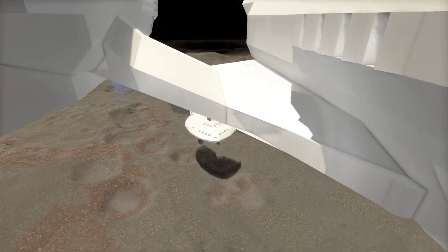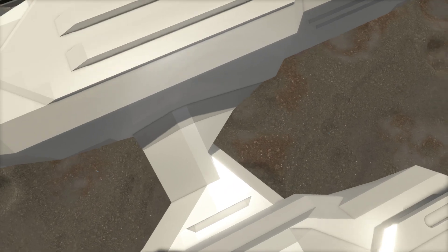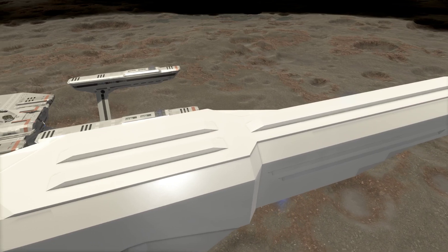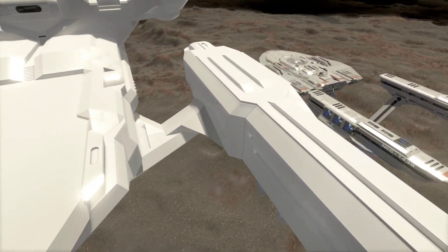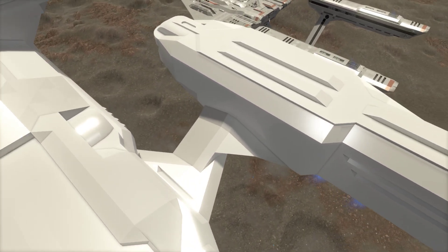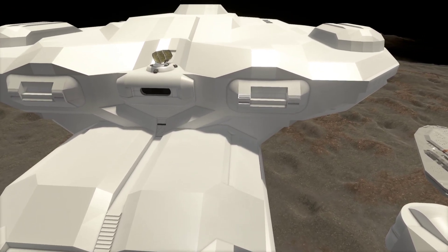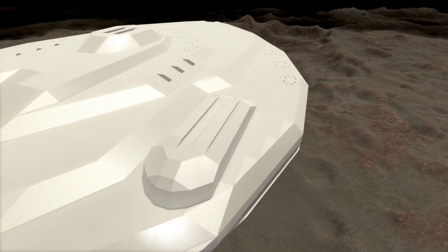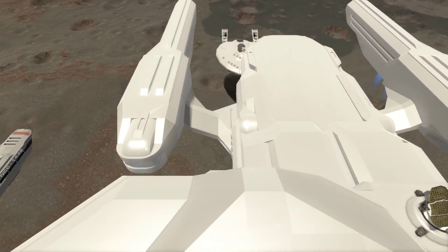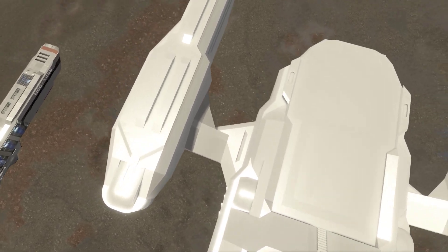I also rebuilt the arms going to the nacelles — they're quite different. I was trying to get some angular shapes and was looking at pictures of more modern Star Trek ship nacelles. There are some aesthetics I really wanted to pull off but couldn't find the right way to do it. There's a set of inverted wedge blocks I've seen in other games that this game doesn't have, and they'd be really needed for some of the shaping I was trying to pull off.